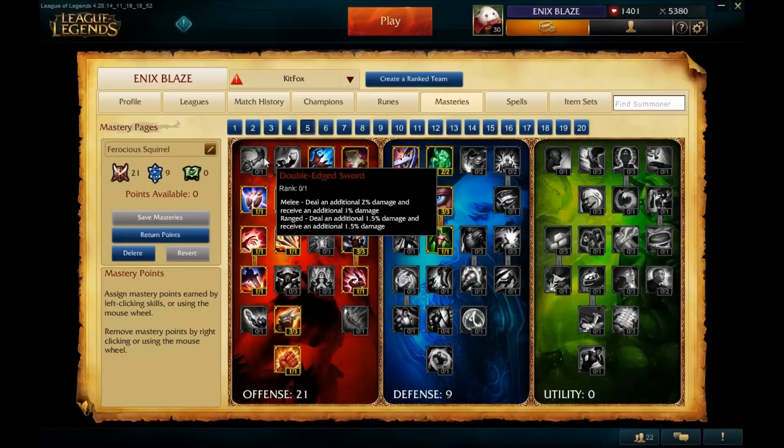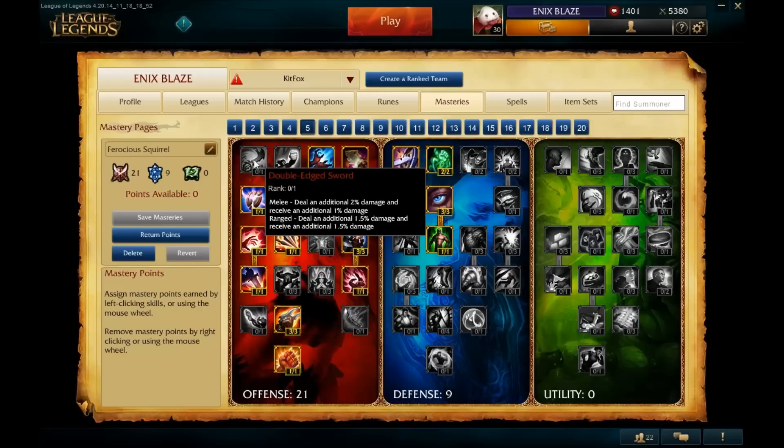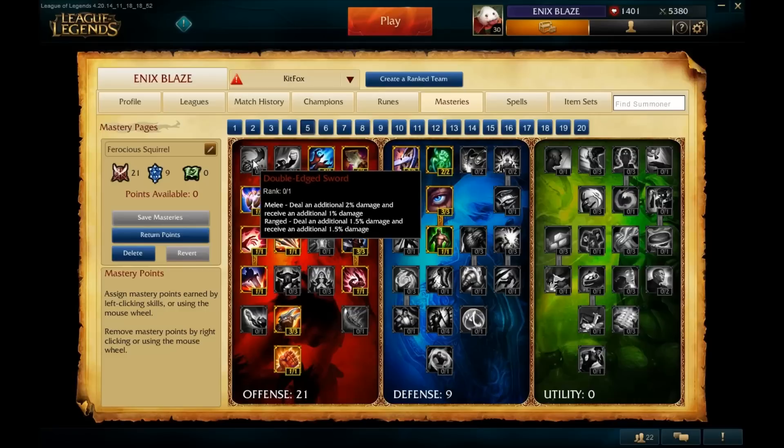The thing people don't realize with Double-Edged Sword is that you can potentially take more damage than you deal. As a melee champion you deal only two percent more damage than you receive from fighting one person, but you can receive an additional one percent damage from all five members of the enemy team. If you're a team fight heavy champion, you deal two percent more damage but receive a potential five percent from all enemies. If two people are attacking you, the mastery breaks even; three people and it's not efficient at all. So taking Double-Edged Sword is not efficient on Gnar.